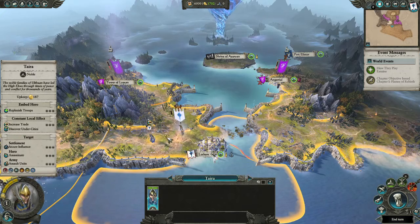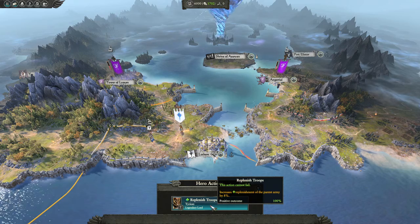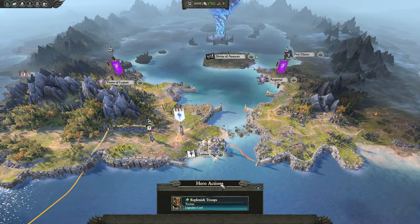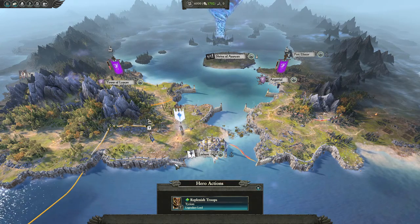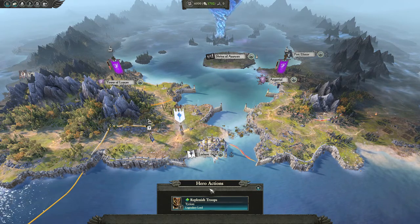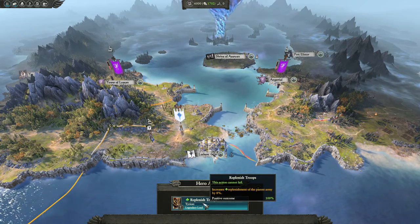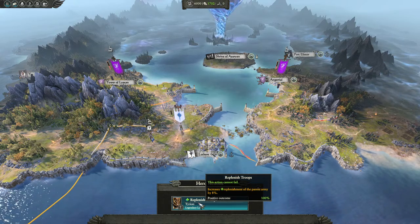If we right-click on Tyrion's army with our hero — let's call him Tyra — it shows us that if we embed him into Tyrion's army, he will give the following benefits: increased replenishment of the parent army by 8%. It says positive outcome 100% — this action cannot fail. Certain hero actions have a percentage chance of success or failure.